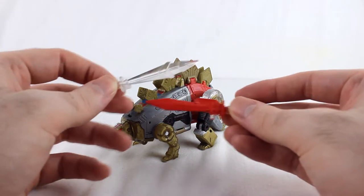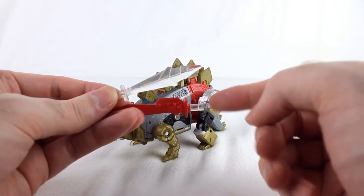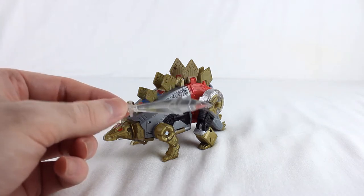This is Swoop's sword — you can see Swoop's is red, painted because of the clear handle and stuff, but Snarl's is entirely clear. It might have been intentional, but I suspect it was an accident — they were supposed to be painted and it wasn't.